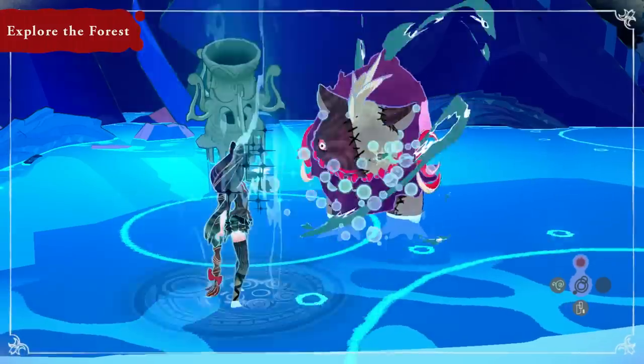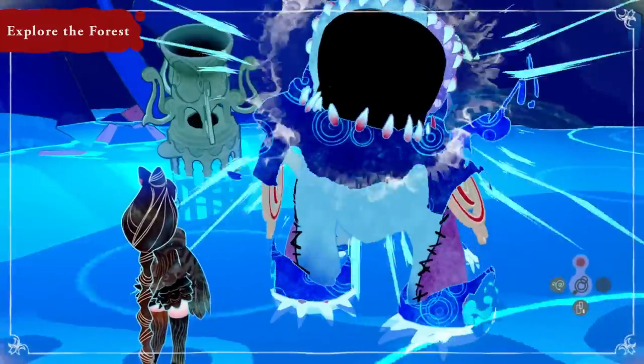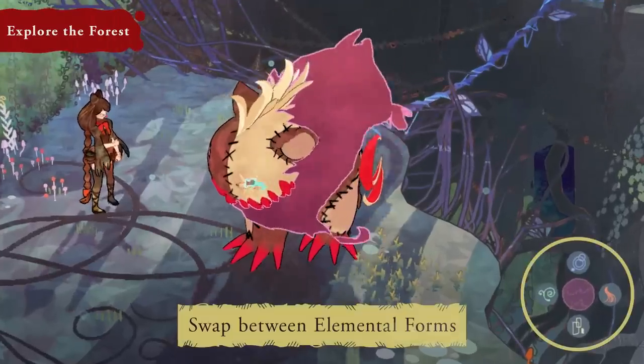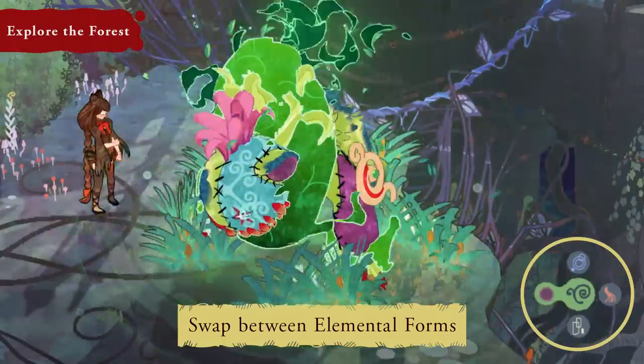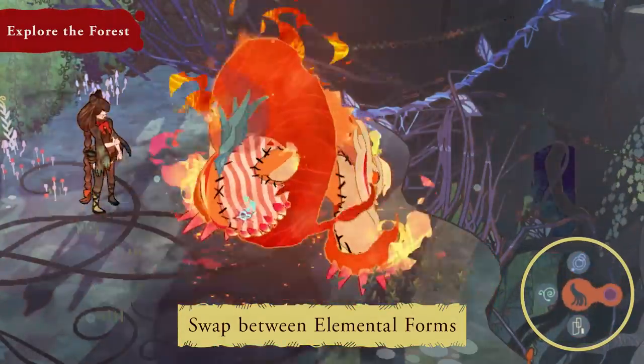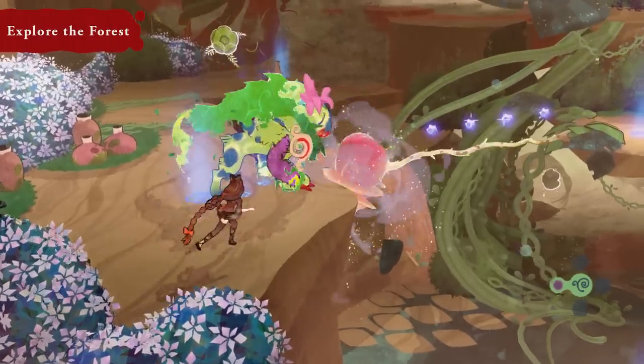As their journey progresses, Cheshire will acquire elemental powers, such as water and fire. Swap between elemental forms at any time and use their powers to unlock even more areas of the forest.